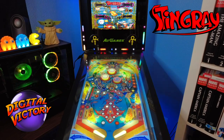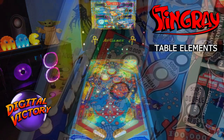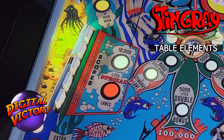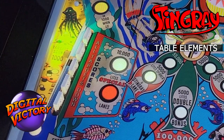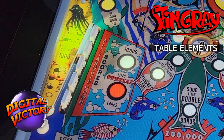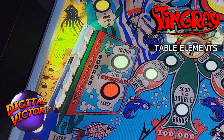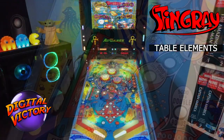Let's talk about some of the table elements. The first element are these drop targets on the left — if you knock down the whole bank of them, all five, you'll get 10 grand. 10 grand is a decent award on this table because the free game is awarded at 160 grand, so it's not one of those really high-scoring tables. If you knock them all down they pop back up and that special will light, and if you knock them down again you get the special — a free game plus 100,000 points. Huge special reward there.